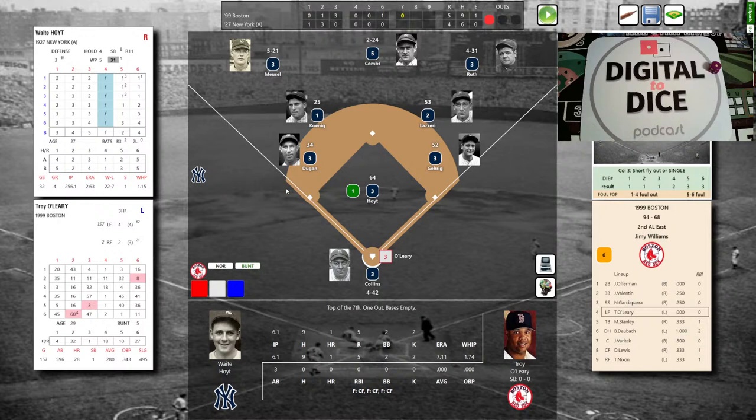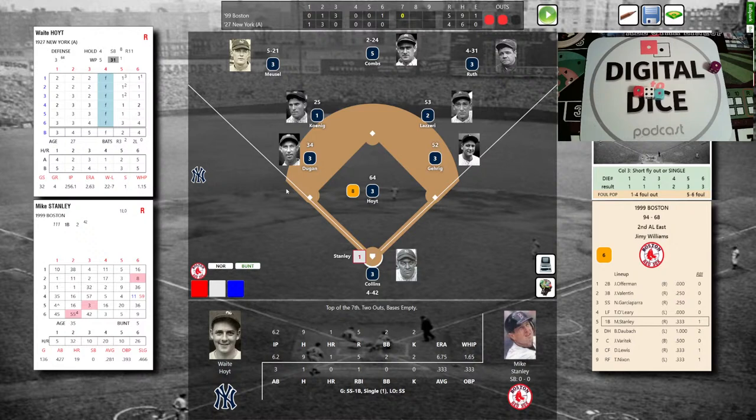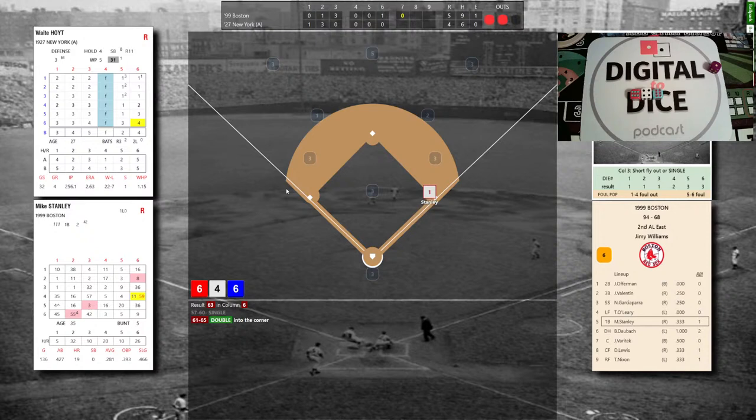The pitch to O'Leary: a red 1, so 1-4-1, that's a 37 — ground ball to second. Lazzeri knocks it down and throws to Gehrig; two away, bases empty. Mike Stanley — singled in a run, grounded out, and lined out, 1-3 — awaits the Hoyt offering. Stanley gets the power column: 6-4-6, that's a 63 — possibility of a homer — but it's a double down the line! Stanley doubles down the right field corner, going the other way. Inning stays alive; that's a huge insurance run opportunity. That's it for Waite Hoyt — the Yankees are going to Joe Giard.